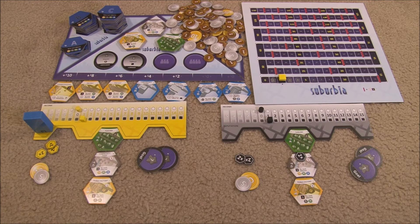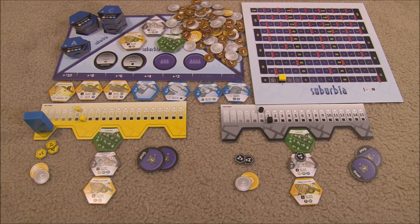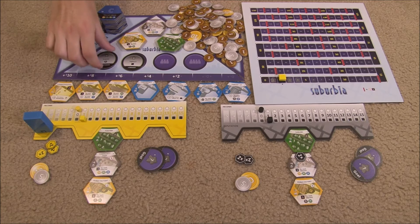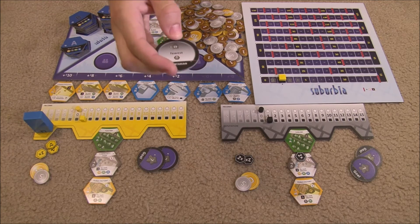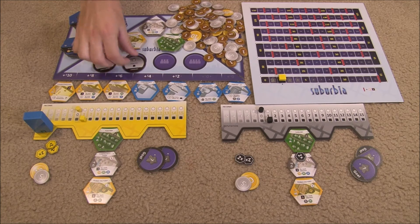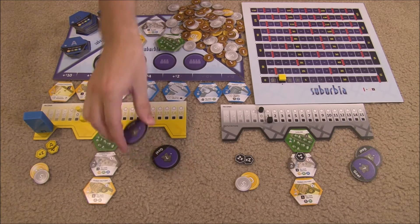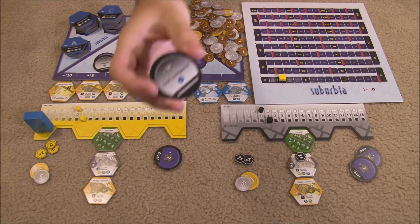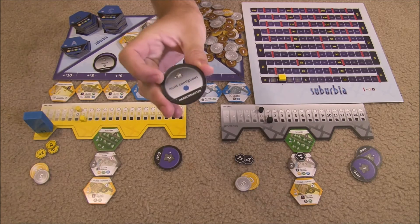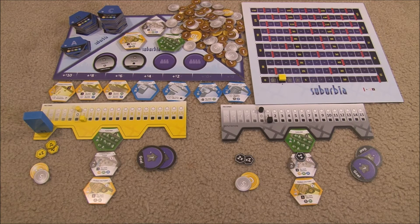When the game ends, final scoring occurs. Red lines are ignored during final scoring. First you award public goals — whoever has the indicated condition, like highest reputation, scores the points; ties mean nobody scores that goal. Then players reveal and score their secret goals, of which each player has one. Lastly, every five money a player has converts into one population. Whoever has the most population at the end of the game wins.